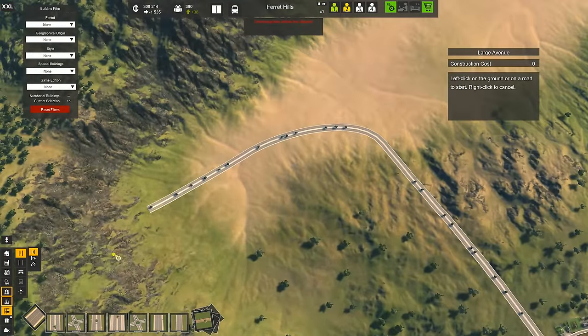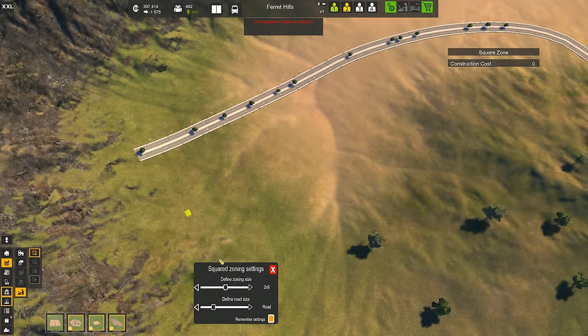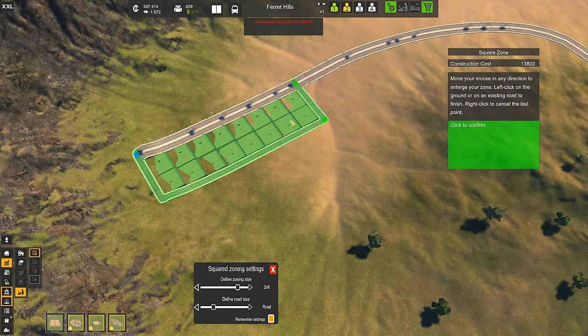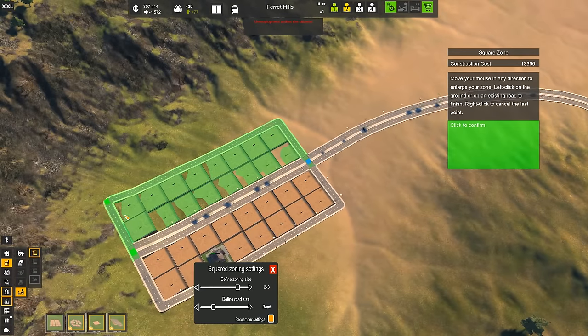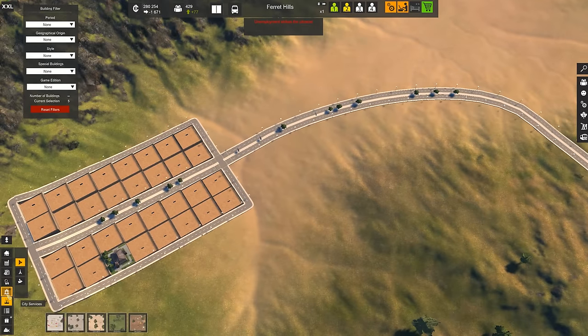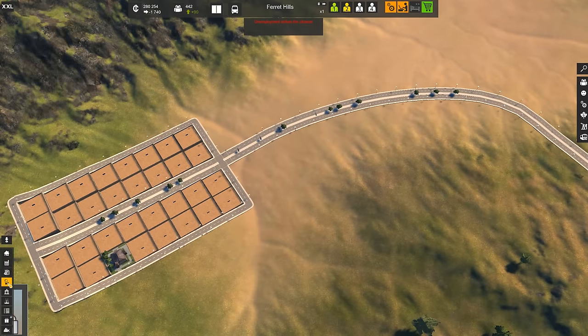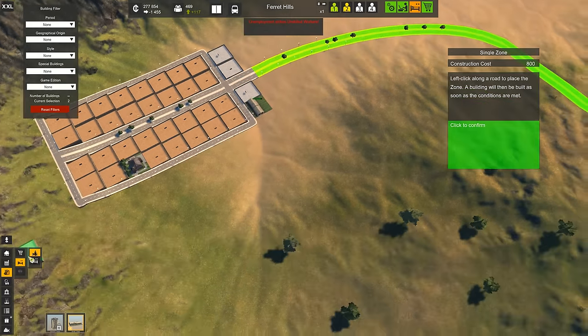Now that we have our roads here, I guess I'm not gonna go for a roundabout. Just gonna extend it all the way over there — this should work, they're gonna have to commute but that's fine. Let's start zoning two by six. We could increase it to two by eight and have some nice big ones here and on the other side. What about some hotels? They like hotels — business hotels, yes. I'm just gonna plop two hotels here, maybe even four. I feel fancy today.